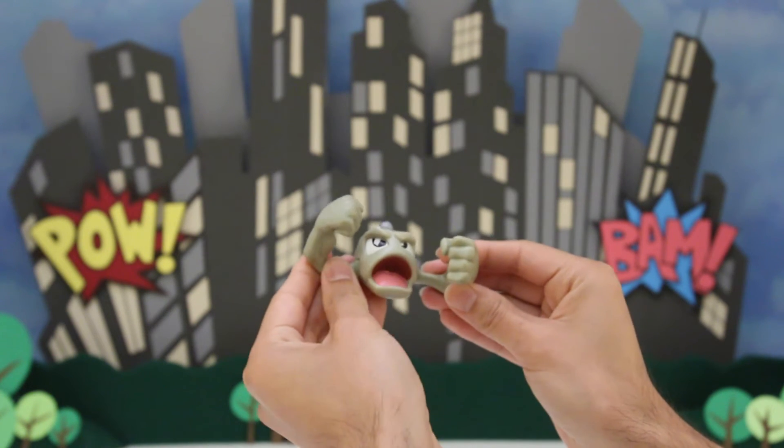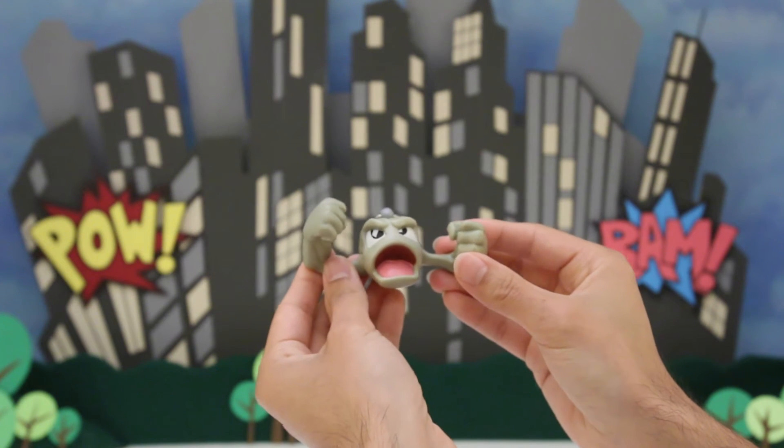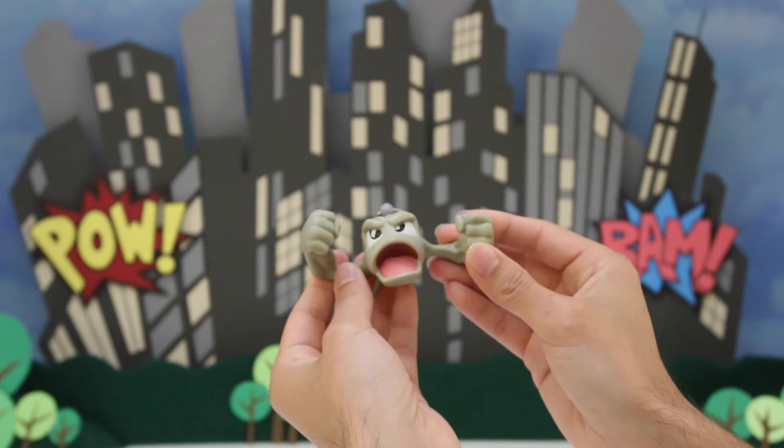Geodude is a rock and a ground-type Pokemon. So he's super effective against fire, ice, flying, and lightning.